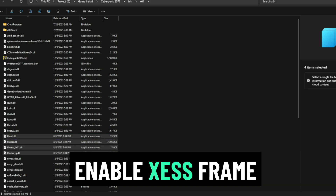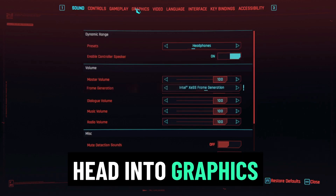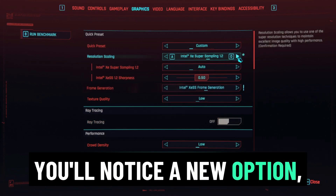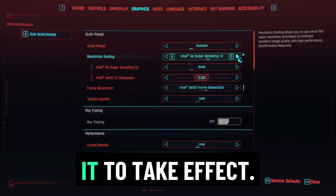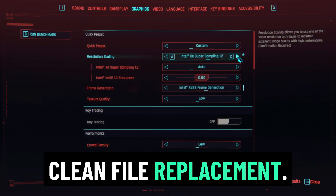Step 4: Enable XeSS frame generation in-game. Boot up Cyberpunk 2077, head into graphics settings, and scroll down to frame generation. You'll notice a new option: Intel XeSS frame generation. Select it, apply changes, and restart the game for it to take effect. That's it — no mods, no ReShade injectors, just a clean file replacement.